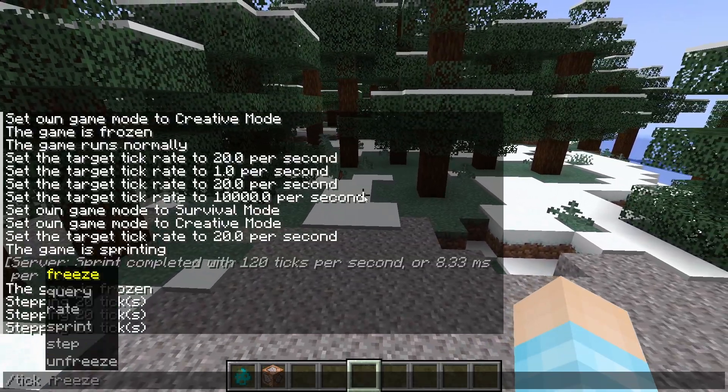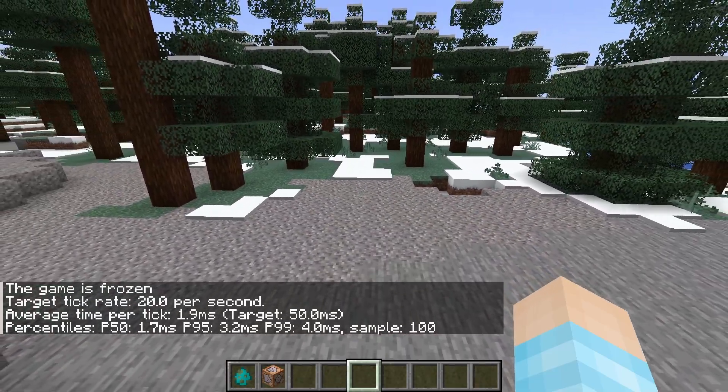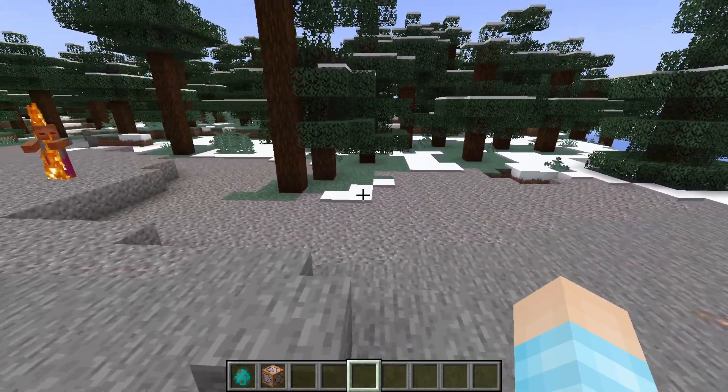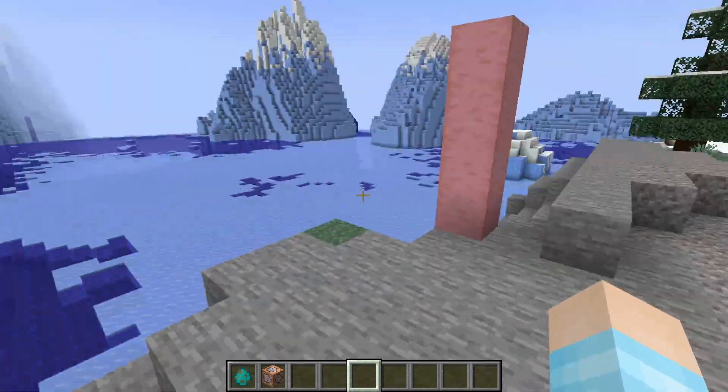I think that's everything — I hope I didn't miss it. I only skipped tick query because I didn't understand it, but no wonder, it's just information about our little game. So it just tells us: the game's frozen right now, our tick rate is 20 which is normal, our average time per tick is about 2.5 milliseconds when the target should be 50, and then there's also percentiles. This is some good information — how come other YouTubers don't explain that?